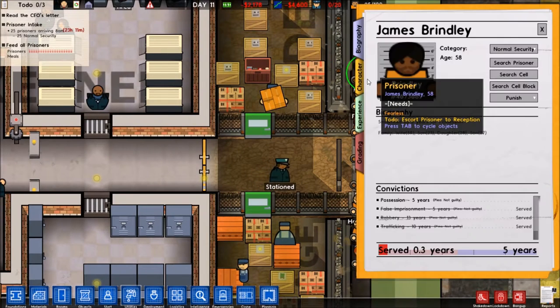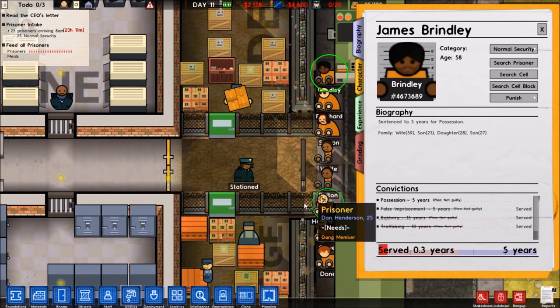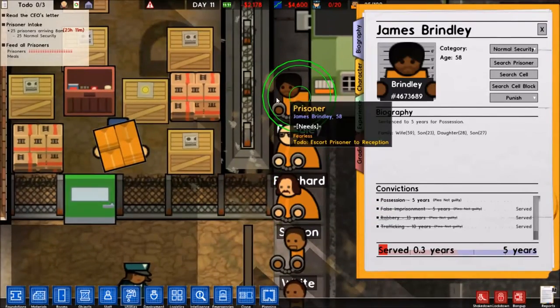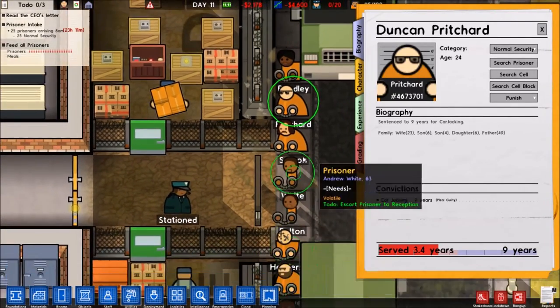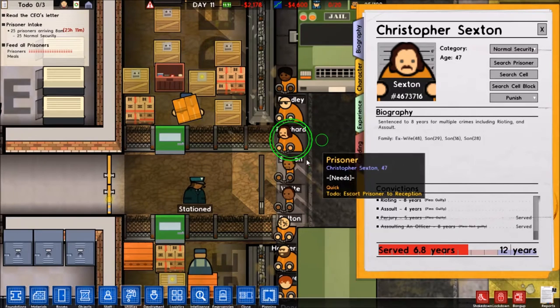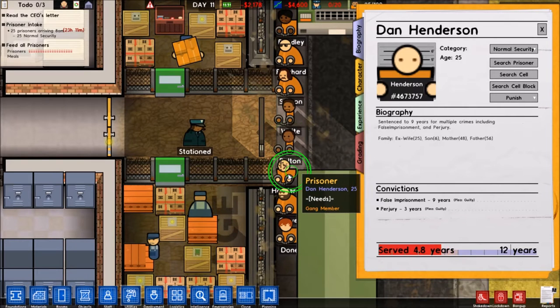Let's have a quick look at all the newcomers, shall we? We have James Brindley — nothing too exciting with you, but is that a haircut or is that a turban? I'm going to pretend that's a turban, because that looks cool. Duncan Pritchard — there's always a Pritchard in these prisons. Christopher Sexton. Andrew White. Paul Bolton — Bolton also is a moderately common name, apparently.